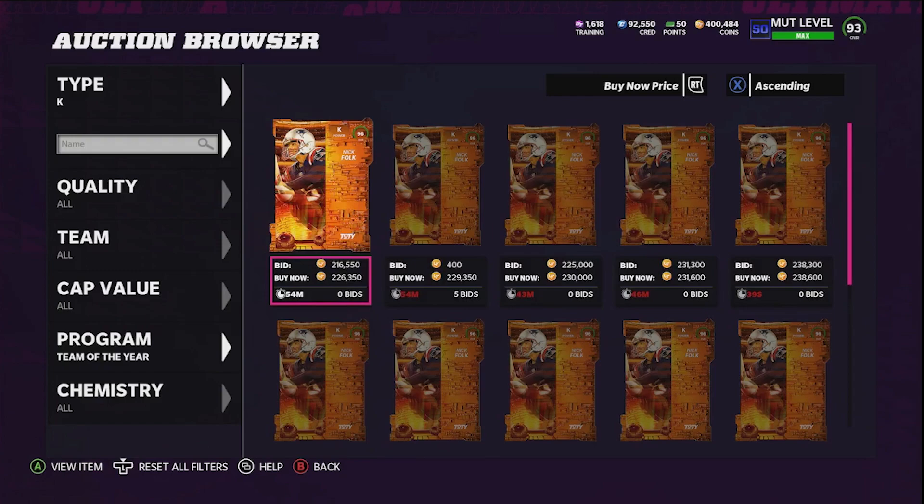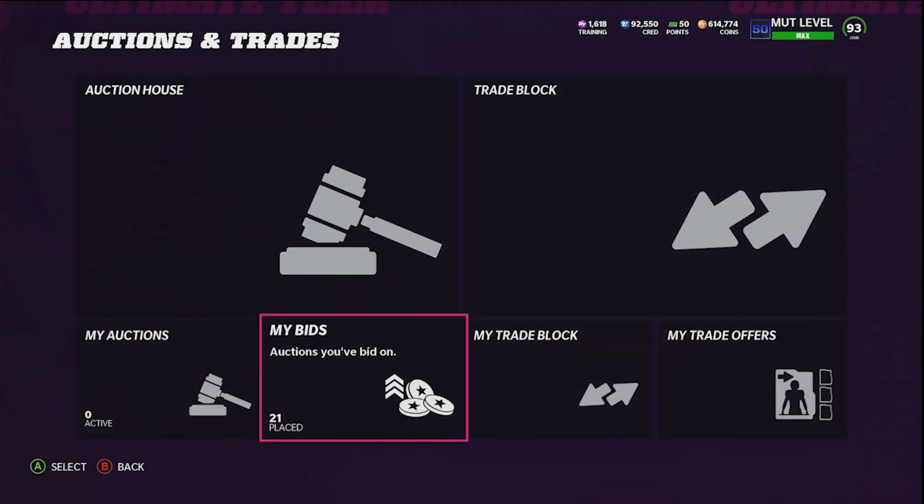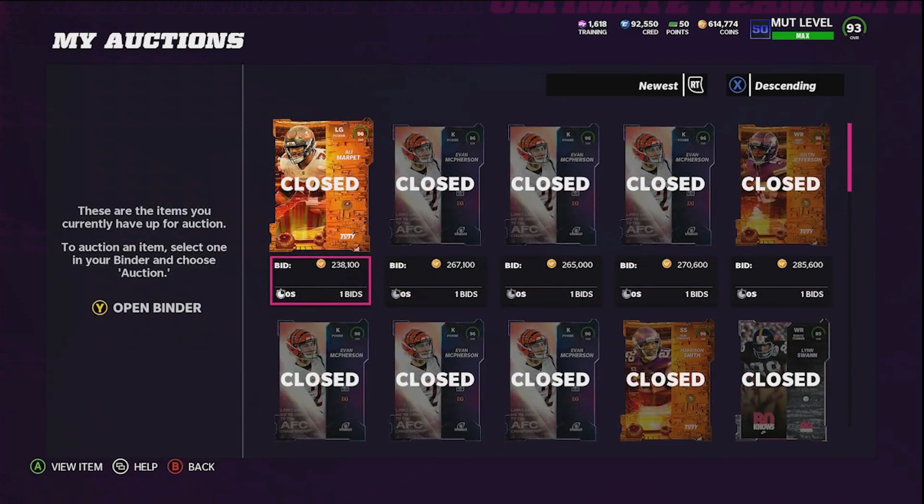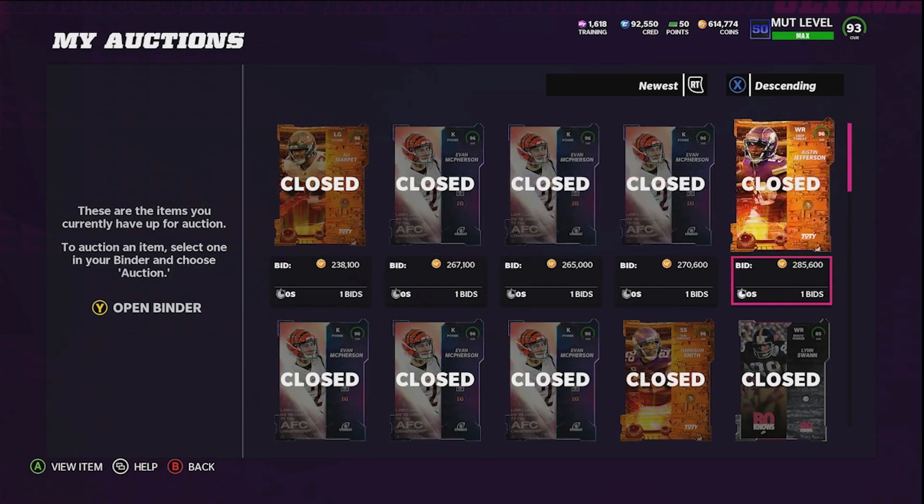After tax you're guaranteed to get at least 200k from this Team of the Year pack. Ali Marpet just sold for 238,100. Taking away that 183,000 coin loss from earlier, after tax we profited 31,000 coins on this. But earlier when I did this I also pulled Justin Jefferson, got more snipes to complete the Evan McPherson sets, and sold McPherson for a bit more — I actually profited 100k on that run.